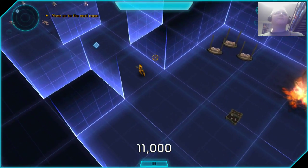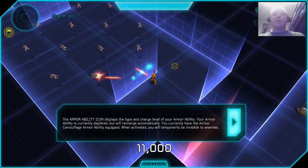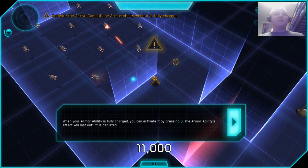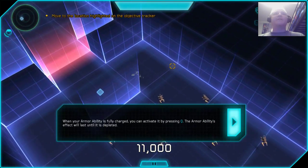I always wish I could run at an accelerated rate in a video game. Here, I need to use my invisishields — they call it camouflage — so I can run by him. I'll press Q and then run by him. For some reason, they stop shooting when they can't see me.